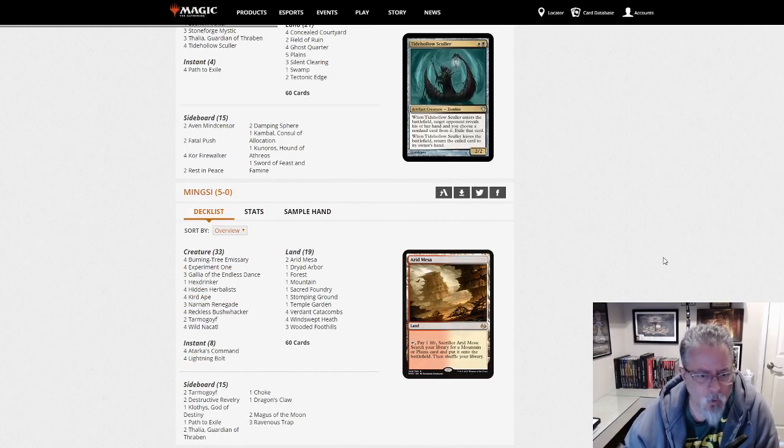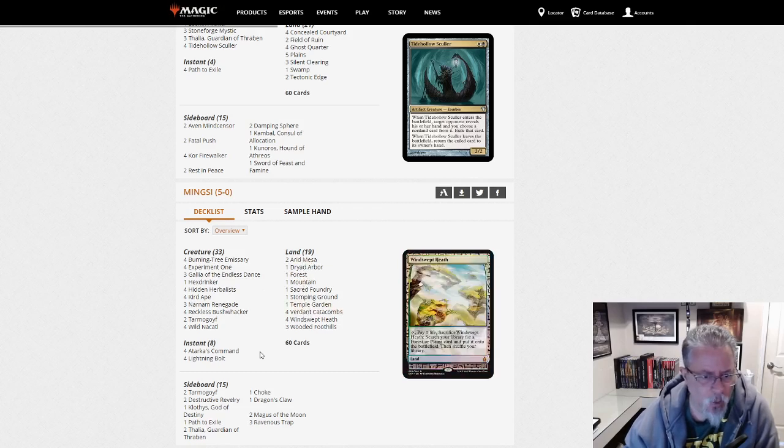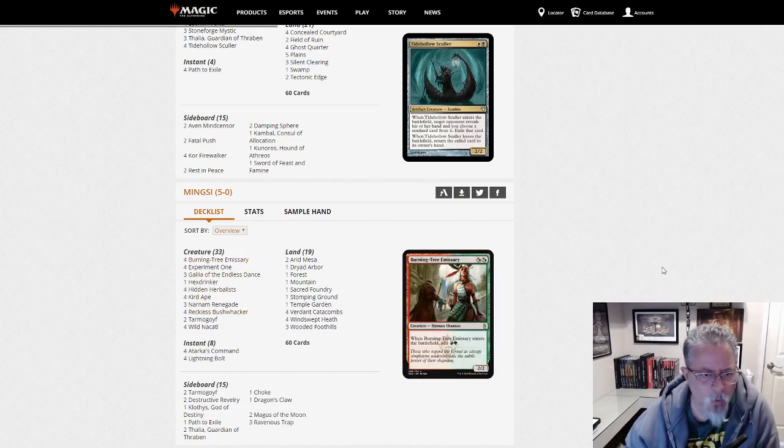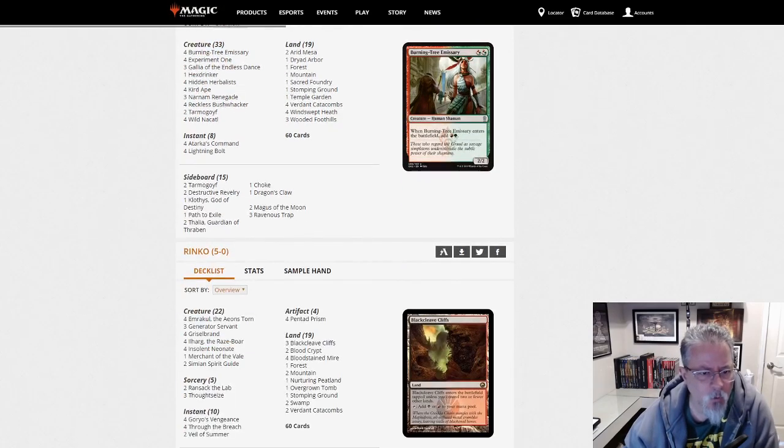Ming-C with another Naya deck — yep, we are Naya. Another Naya Zoo deck, but this one is Zoo, not Stoneblade. We've got Atarka's Commands, only two Goyfs, so this is a smaller creature deck. Hex Drinker, Gallia, Bushwhacker. Naya Bushwhacker Zoo — fun and aggressive. Your matches will be over quickly.